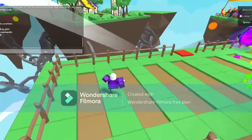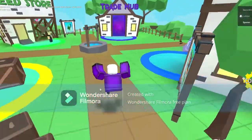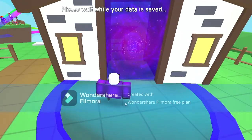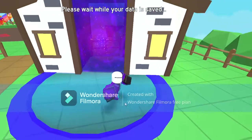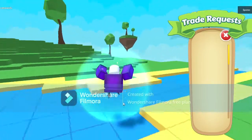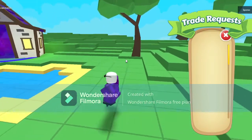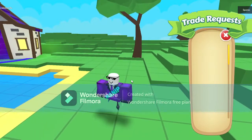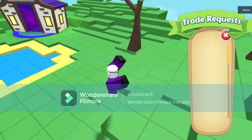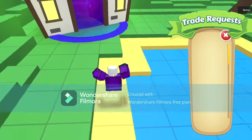Now let's talk about the trade hub — probably the last thing you need to know before fully going into the game. Basically the trade hub is an area where you teleport to the trading plaza. It is a trading place where you click or tap on another person, and there should be a prompt asking if you want to trade with that person. You say yes and you can trade. I'll put up some pictures now of how it should look like.